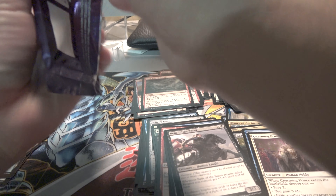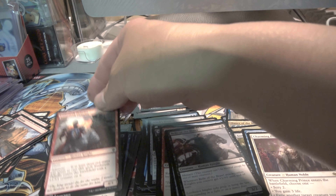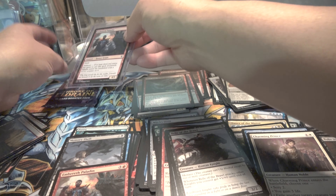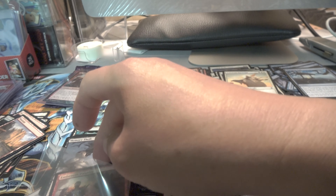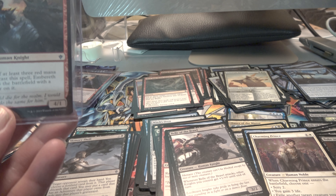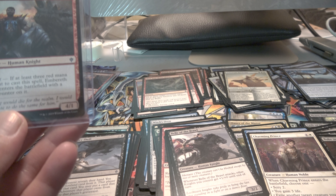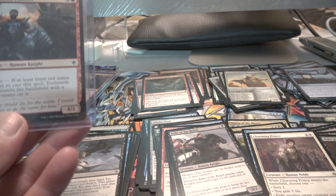Put that away. Blue. This guy again. Let me see — I'm going to put him in another pile. Let's see what he does. For the cast: Haste. If at least three red mana was spent to cast this spell, it enters the battlefield with a +1/+1 counter on it — it would just be a 5/2 with Haste. Whoa, pretty nice. Alright, put that there.